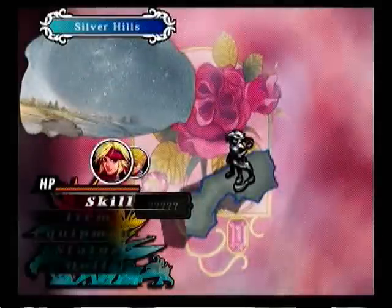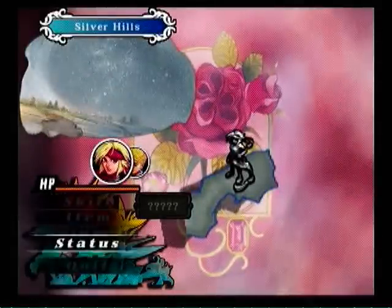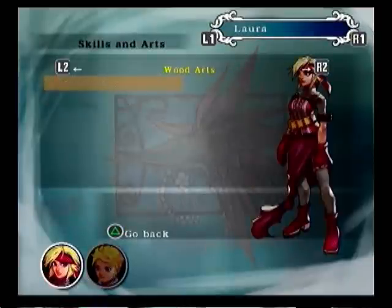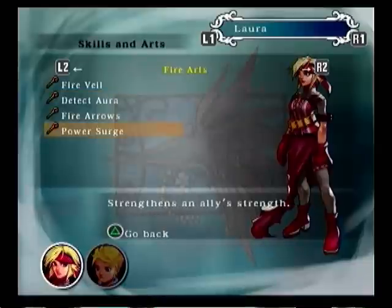And here we are on our first adventure. Welcome to the adventure screen. I'm just going to check the status menu for a bit. There's a skill and art screen. You can see that Laura has a couple of the fire spells learned already. Power surge is pretty good, fire arrows is pretty good.